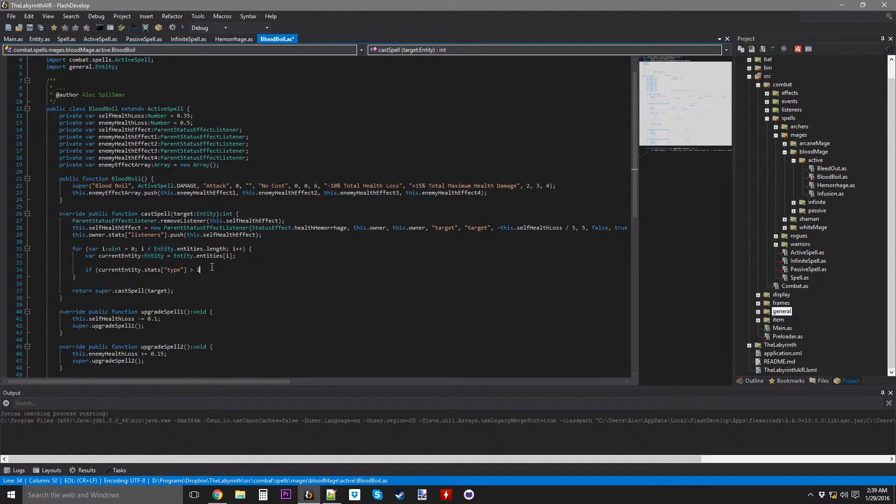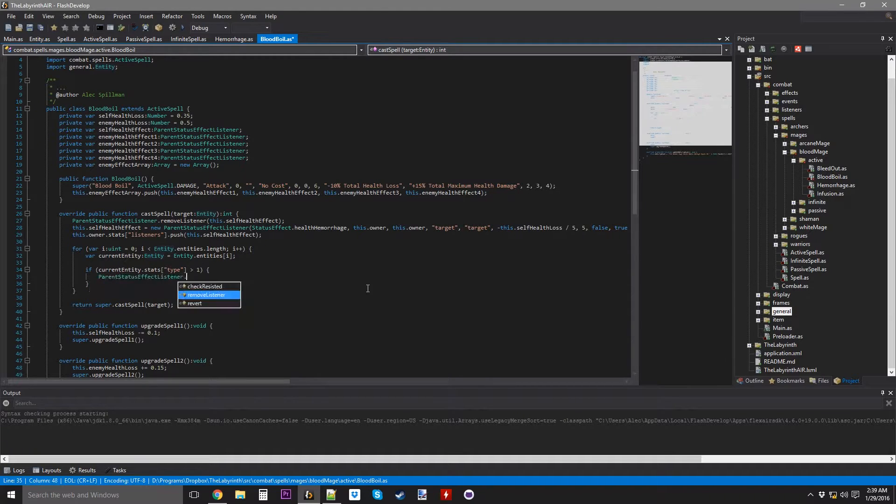If their type is greater than 1 then we're going to remove the listener, and I'm going to need to go into the enemy effect array. I had to settle an issue briefly, but let's get back into this. I need to iterate through: if the current entity's type is greater than 1, meaning if they're an enemy, then we remove the enemy effect array at index i.